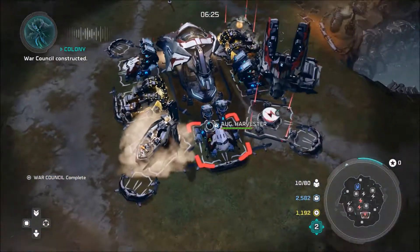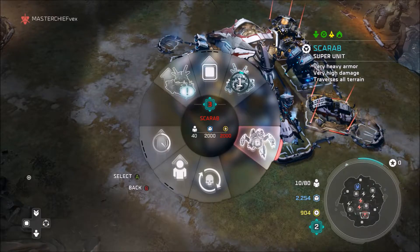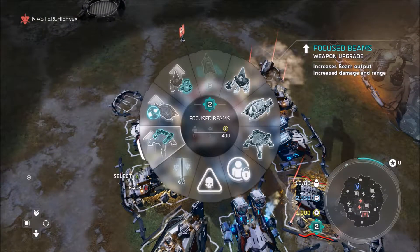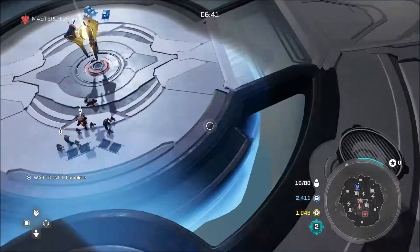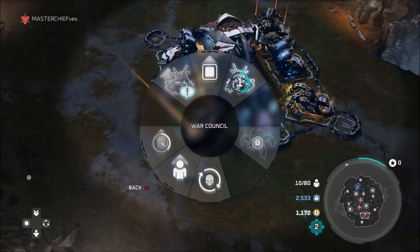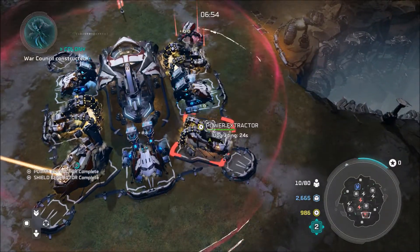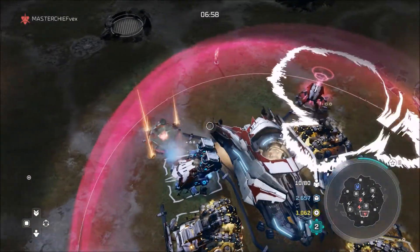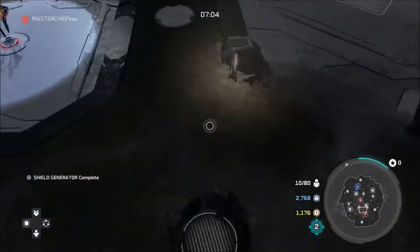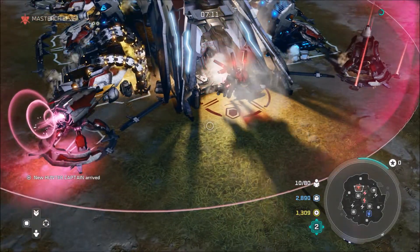Put a shield generator. Council constructed. So there's the Hunter Captain - slow and heavy armored. The reason I thought I could make a Scarab here is because I was playing Halo Wars Definitive Edition and I was like, wait, I can't build my Scarab in the base - what in the world? They're made in the War Council. Sorry, I just haven't played this game for a while - I've just been playing Halo Wars 1. He's almost ready to come out. Oh - he's big!